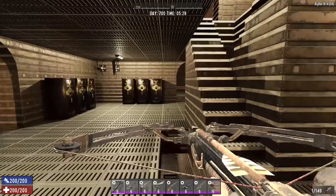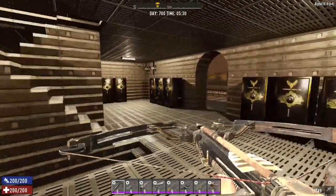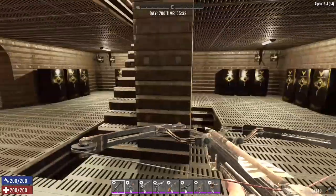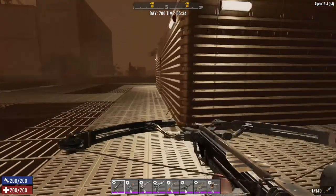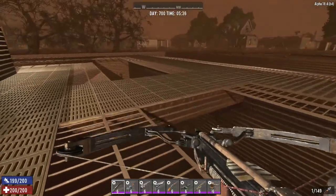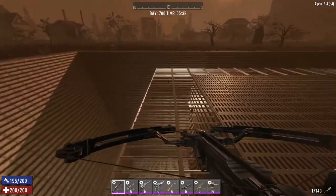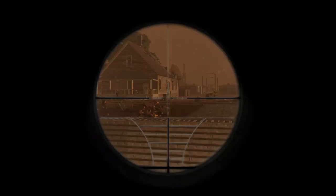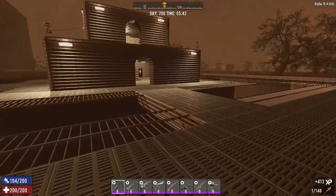If we head down to the next section, we have a load of gun safes for storing all my guns, weapons, ammo and everything like that. Then if we head out here, we've got two layers of turrets on top, then a bridge that goes out onto this section which has bars all the way around so we can shoot the zombies down. We can stand around and kill everything — oh there's a little dog there, kill a dog, why not.